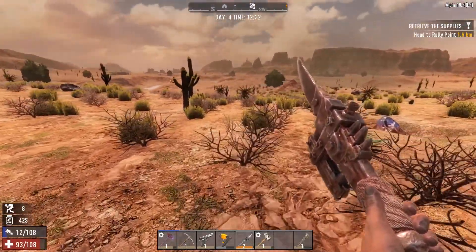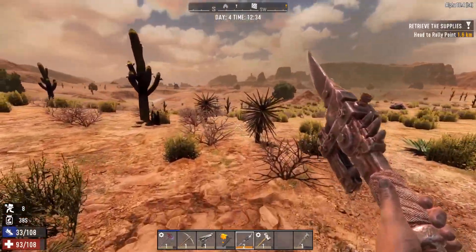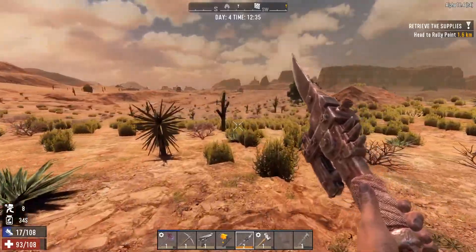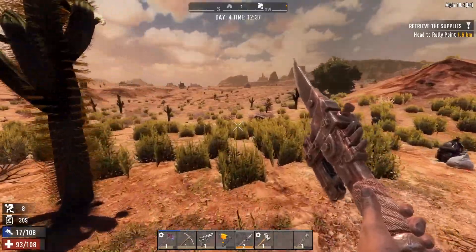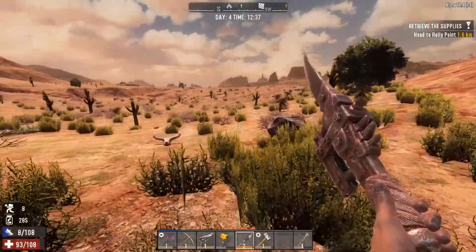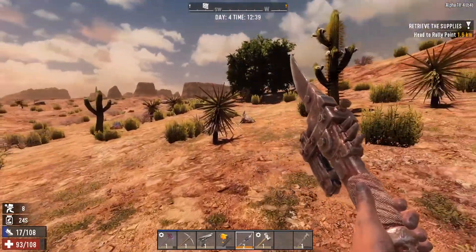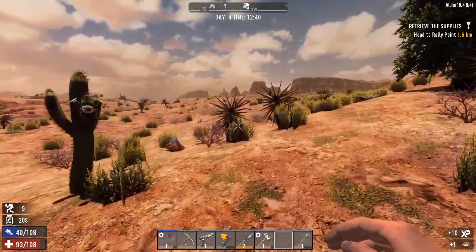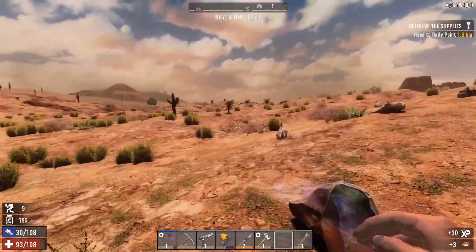Lots of shale right there - that'll be nice when we get a motorized vehicle. We go back, craft the bike, and I think we head out to get that drop - that'll be our goal for today. Get the drop - that's a worthy goal. I forgot that was going to happen today, so huzzah.